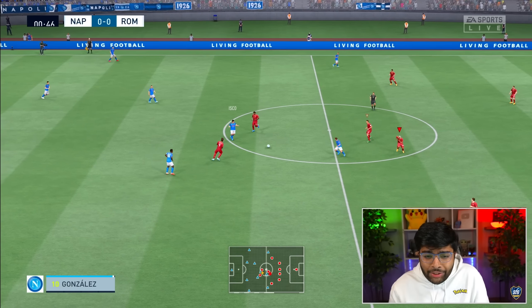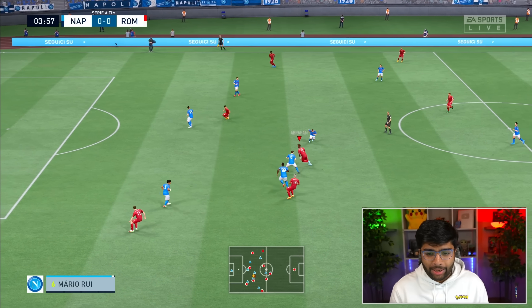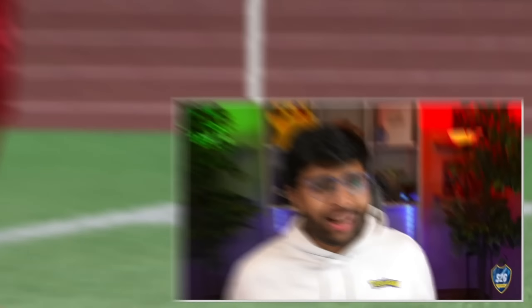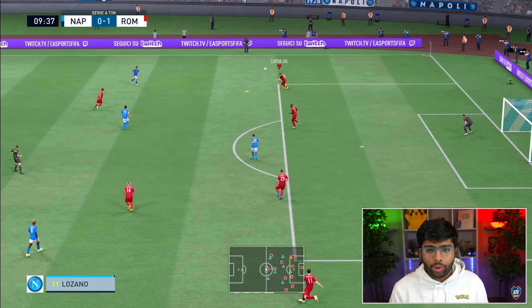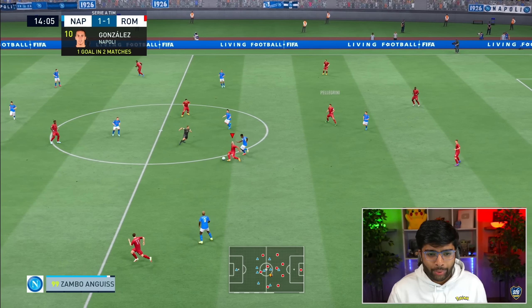We did begin against Bologna and won that, but these are the games we need to win. There's Rüdiger's first touch — I'm so excited to have an absolute beast like him at the back. Tammy Abraham breaks through and it's 1-0 up for Roma already. I don't think there's any team in Italy that can stop us this season. But how is Gonzalez just beating us like that? Chesny can't keep him out — Napoli have scored. It's 1-1. Good challenge from Mancini, and now Douglas Luiz is on it.